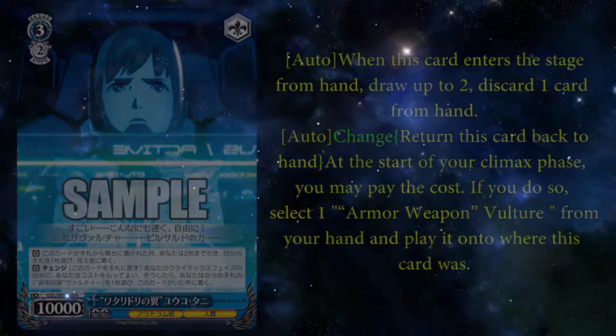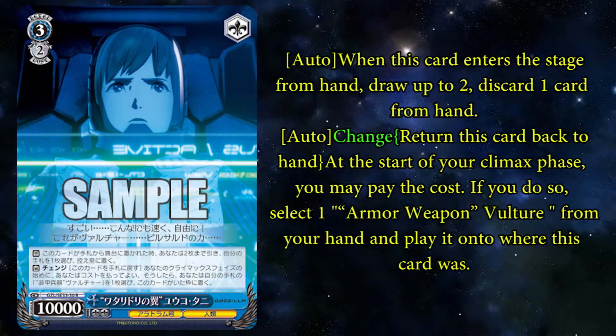It would be interesting if we get a card with both Haruo and Yuko in its name, and before it's a 0-0 vanilla. Here are some targets: Wing of the Migratory Board Yuko is a 3-2, and on play from hand you can draw 2 and ditch 1. Then on change, return this card to hand. At the start of your climax phase, you can pay the cost, and if you do, you can play Armor Weapon Vulture from your hand to the slot that this card was in. The Vulture gets its effect on the climax combo when it attacks, so the climax combo will go through.